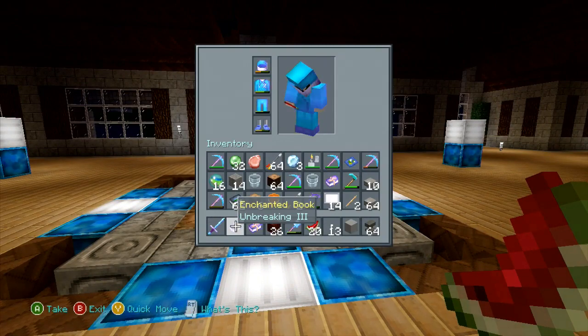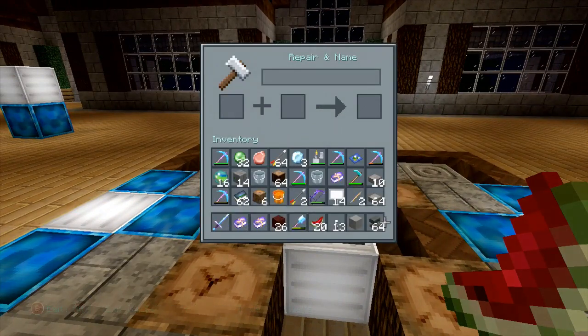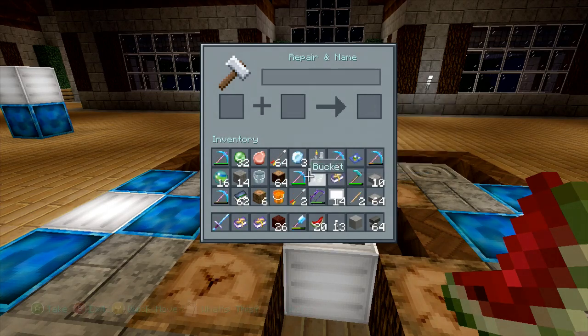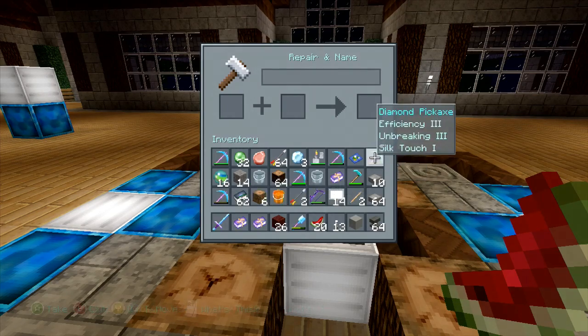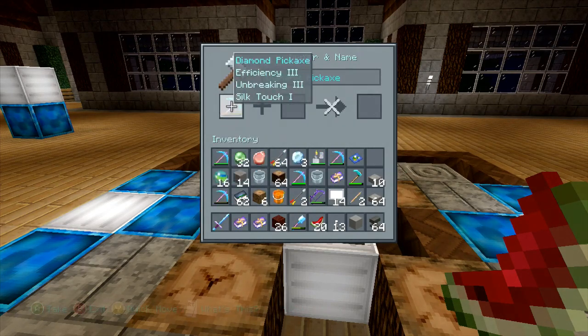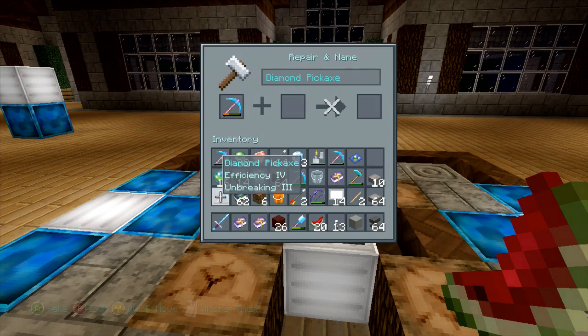You're also able to repair an item with another item. For example, these two picks are both pretty beat up: Efficiency 4, Unbreaking 3, and Efficiency 3, Unbreaking 3, Silk Touch 1. This one has more to gain from being repaired. Since it's the target item, it will retain its enchantments and possibly gain something from the other — the only thing it could potentially gain would be Efficiency.